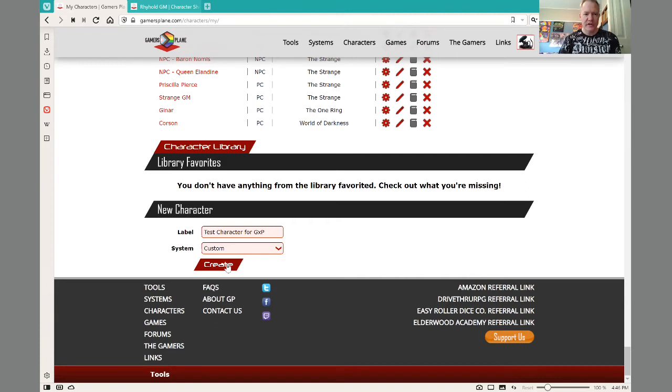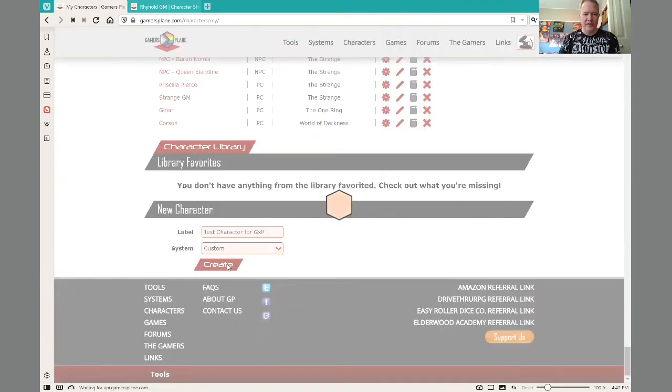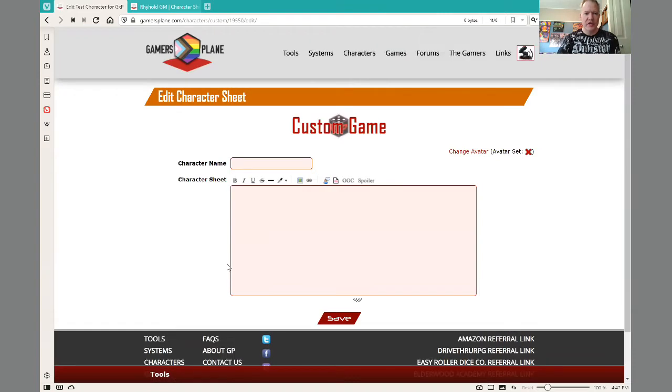So I create the character — and I wonder if I actually pressed create. There we go. Now, two things are needed. First one, a character name. In order to post as a character, this field has to be entered. So I'll put 'test NPC.'